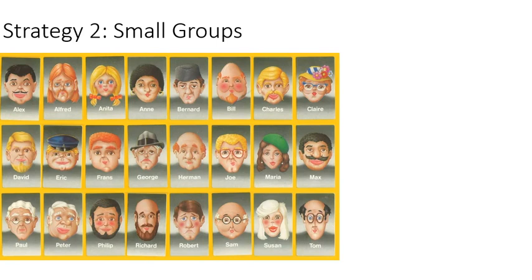Strategy two is to make small groups. People in this game are grouped into groups of five. There are five people with black hair, five with red hair, five with blonde hair. There are only four brown-haired people, but mostly they're grouped into groups of five. Five people who have mustaches. So there's a lot of different facial hair, and they seem to be all in groups of five.